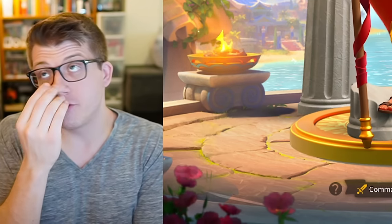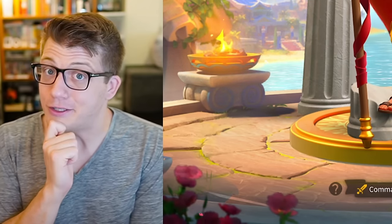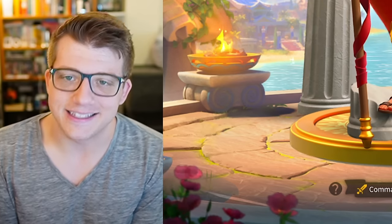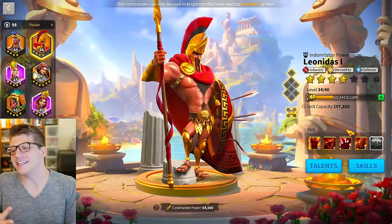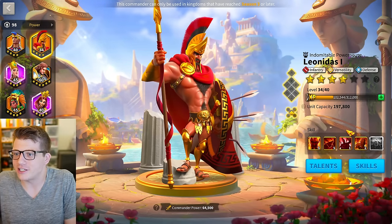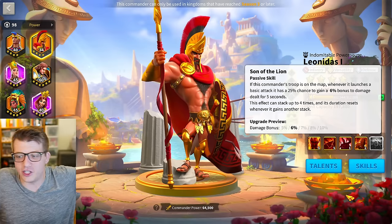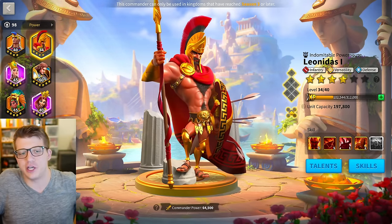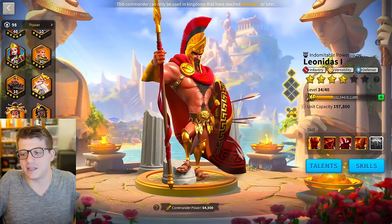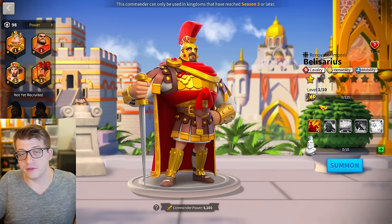For VIP support to tell him there's nothing they can do but Leonidas is actually a good commander — that's just gaslighting him at that point. Just shoot him straight: hey, that sucks, too bad, but at least you could use his skills in a KvK where you can unlock him as a bastion or something. That's pretty much the only thing you could use him for at this point.